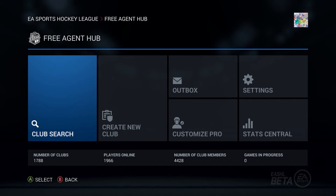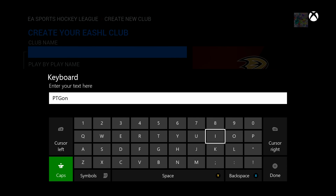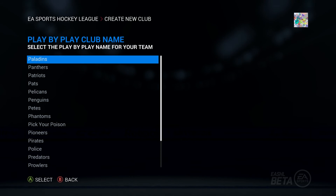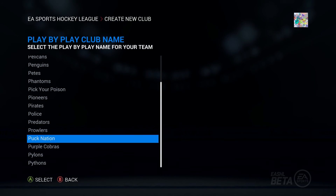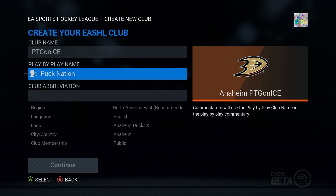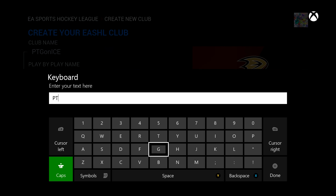Let's save that and go into the club creation. Create new club — the club name, I am PTG on Ice, that's usually what I name my stuff. There we go, PTG on Ice. There's a lot of options. Puck Nation — there we go. I'll probably end up changing this. Our abbreviation's gonna be PTG obviously. If you guys want to join my club, I am on Xbox One.